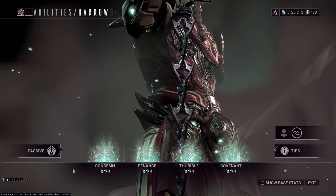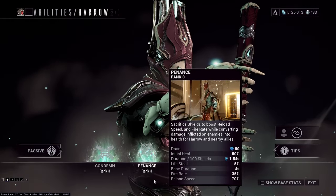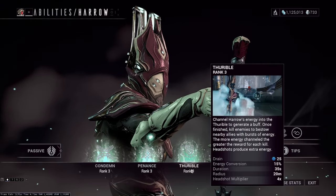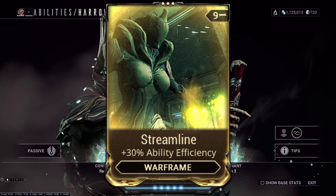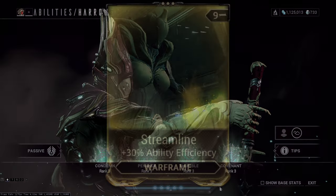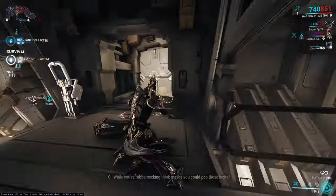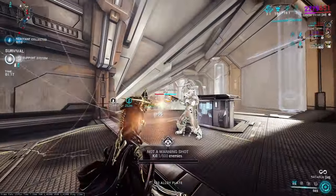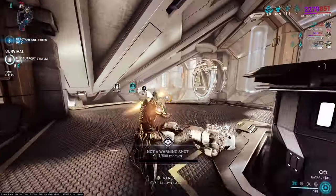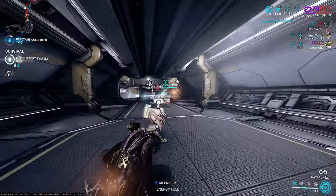With that out of the way, let's look at Harrow's passive and abilities. Just a quick note for newer players: regular Harrow and Harrow Prime have the exact same passive and abilities, and all of his abilities benefit from ability efficiency. Harrow's passive is short and sweet but amazing — he has double the maximum capacity for overshields than normal, and he starts every mission with full energy. This immediately tells us that Harrow is a shield tank rather than an armor or health tank.